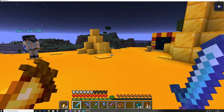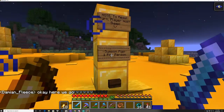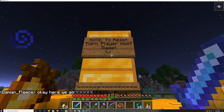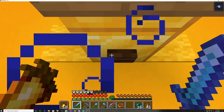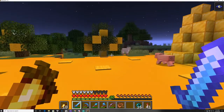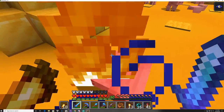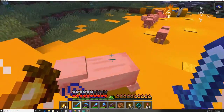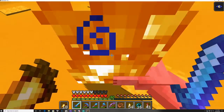It says 'summon pigs, one per person' — so one time per person — and the player has to sleep to reset it. I'm going to use my one time today and hit the button. Pigs start spawning everywhere and you just run around killing them. I'm not critting much today but you just kill all the pigs that are here.